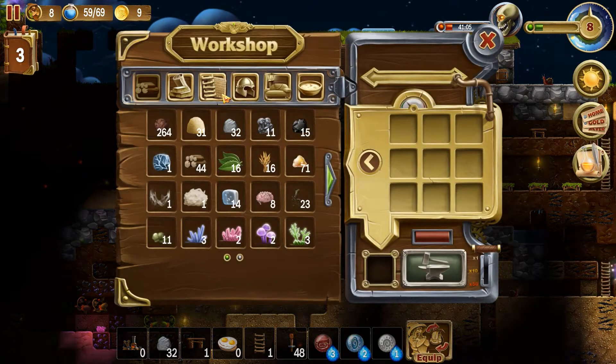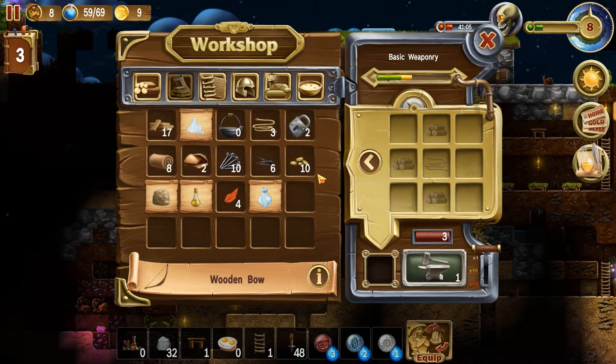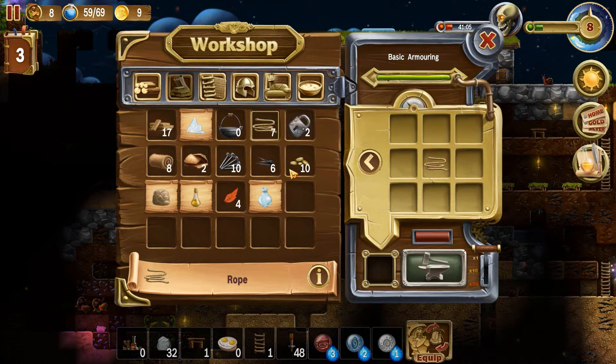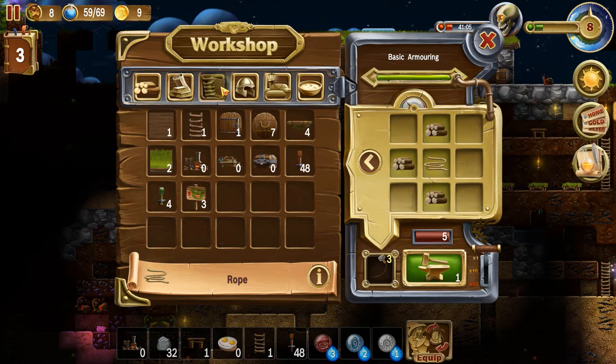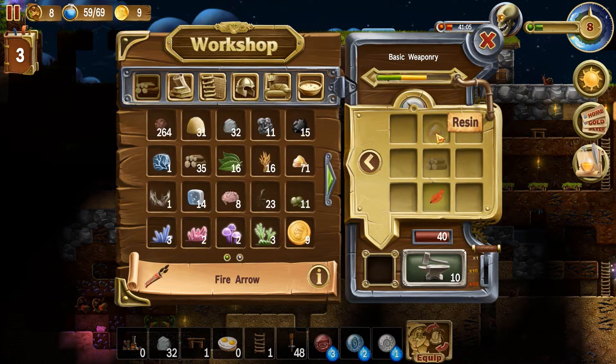Let's see what we need for that. Do I have rope? I do have a little bit. Do I have wool? Let's make some more rope with that. And let's make some bows here — I should have enough wood. How many bows do I want? Let's say three. They have to be crafted too, that's okay. Then arrows — fire arrows. Do I have feathers? I do. Do I have resin? Plenty. Let's make all we can of those. Forty fire arrows.